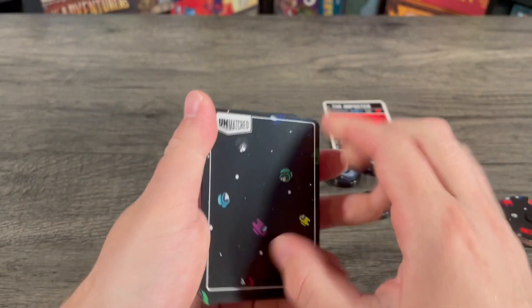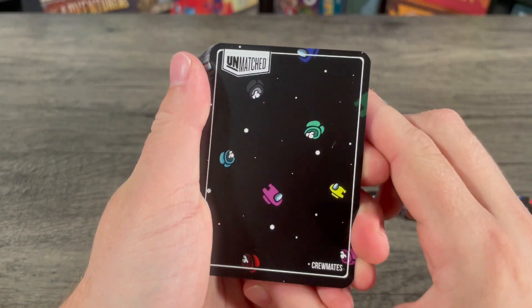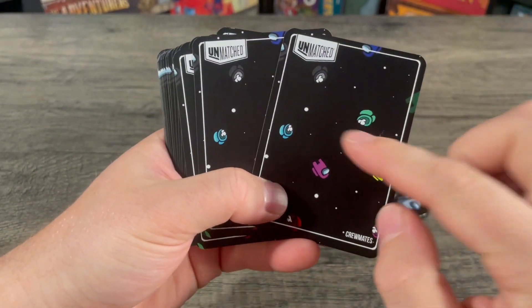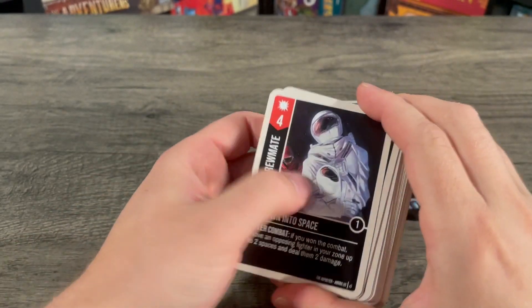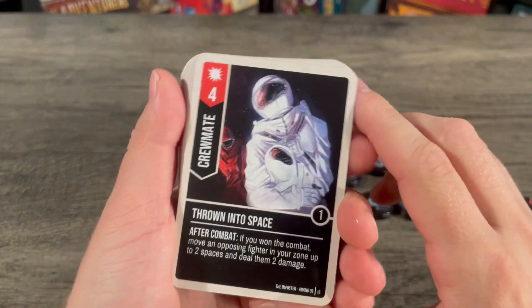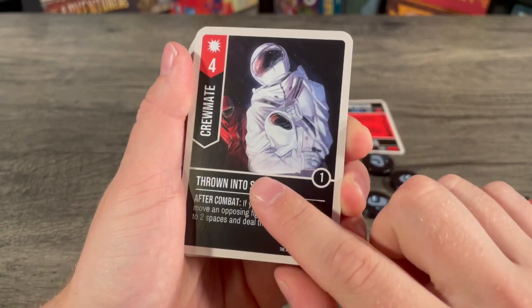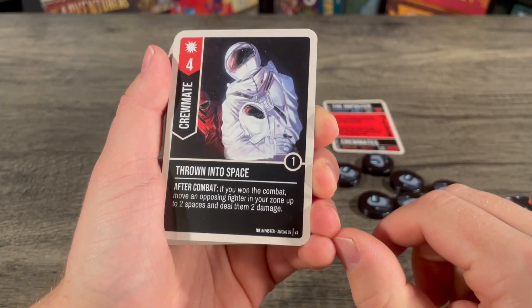Let's look at the deck. You can also look at the card back — one of my favorites. I just like the space designs of the floating bodies. Let's look at the crewmate cards first. This is an attack of four with a boost of one. Three copies — thrown into space, aka ejected.